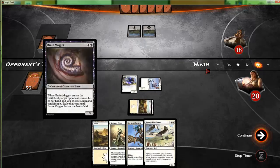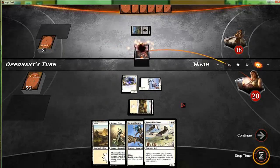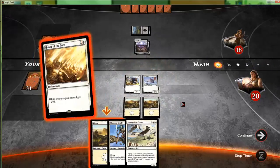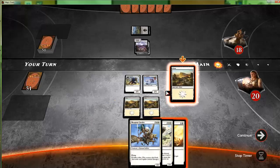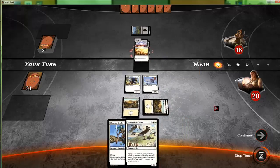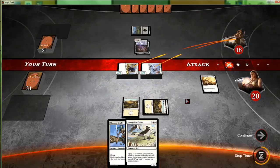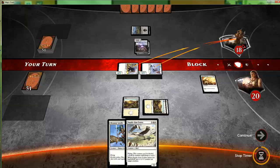Brain Maggot — looks like we're not playing that Banisher Priest. Our opponent gets to look at our hand and exile a card under the Brain Maggot. But if we can get rid of the Brain Maggot, we're smooth sailing. We can get him for seven if our opponent doesn't block — otherwise we get back our Banisher Priest, which is bad news bears for the Erebos titan.